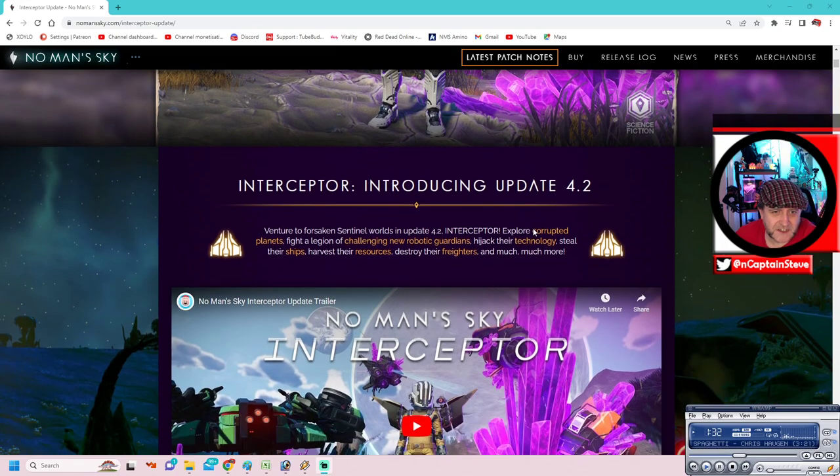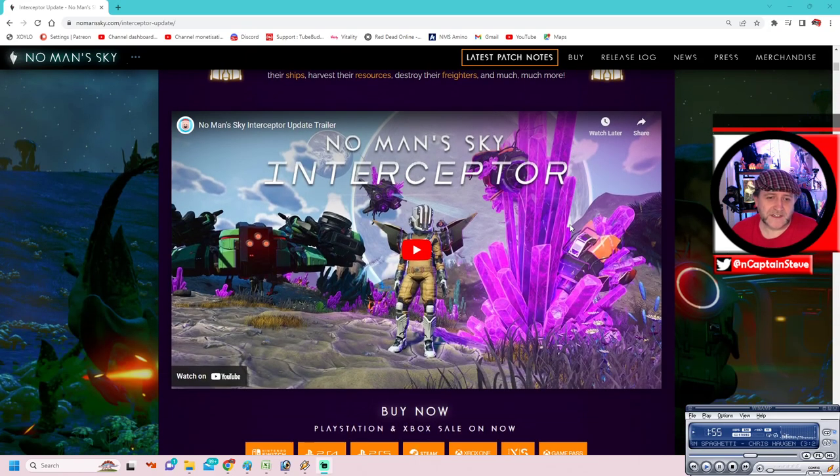Venture to a forsaken sentinel world in update 4.2, Interceptor. Explore corrupted planets, fight a legion of challenging new robotic guardians, hijack their technology, steal their ships, harvest their resources, destroy their freighters, and much much more. I destroyed a freighter just momentarily ago, and that's how you get one of the parts to fix your ship. I'll be doing a video on that, so just stay tuned.